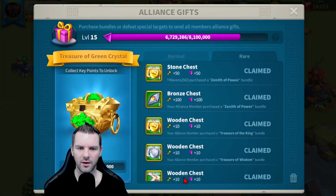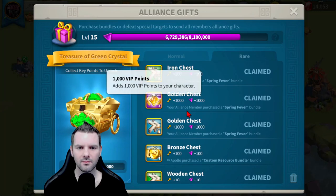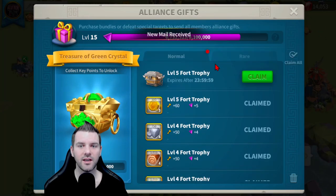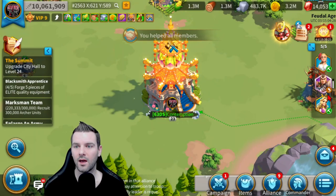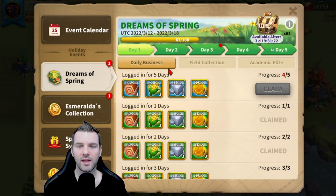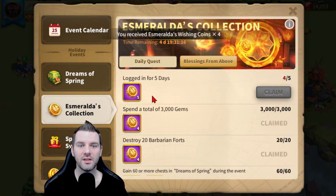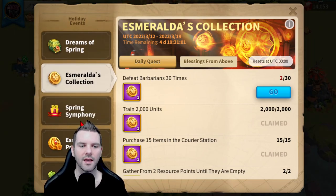People are obviously buying more bundles than normal, but seeing a 2,000-gem gift when you log in is fantastic — I really appreciate being in this alliance, it has helped so much. A march just came back: barb forts are done. I just need one more day and I'll have five, completing the whole Blessings from Above quest. Then I'll wait four more days to finish the daily quest and do a video opening all of them at the same time.